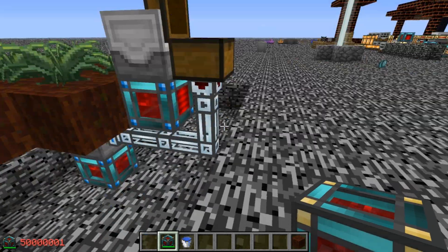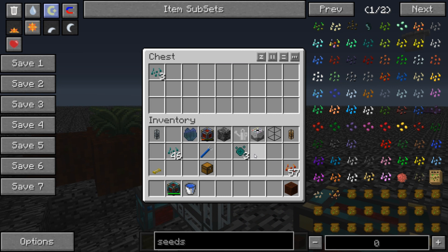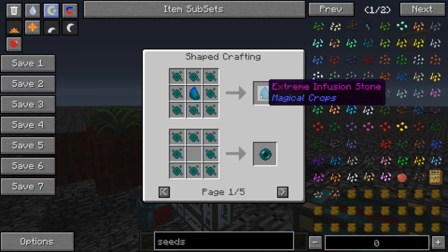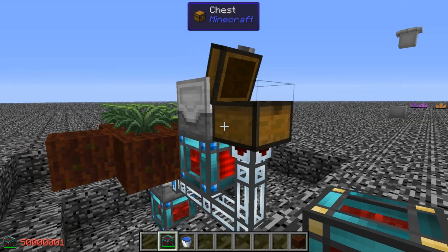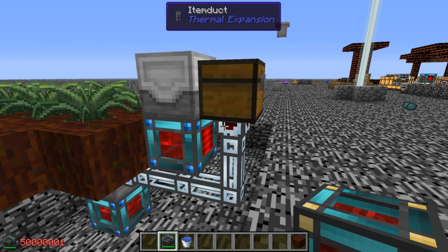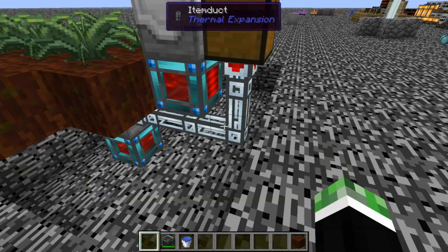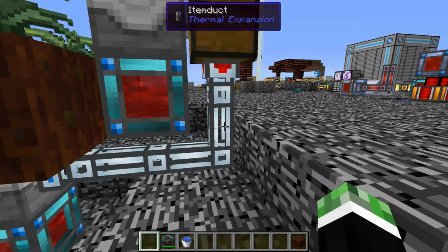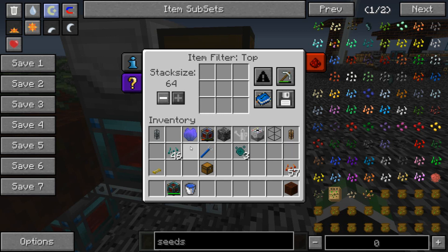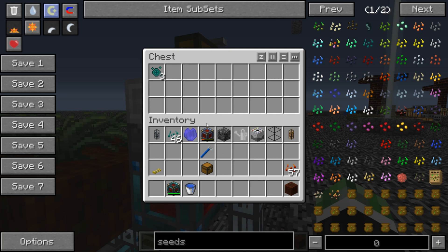This hasn't been enabled yet, so what we can do from here is take out the ender essence for our use, which includes things like the infusion stones, ender pearls, end stone, and all these cool things. Or we can turn this on and it will cycle the seeds back into the planter for its use. You want to filter it to only let seeds in so the essence stays there.